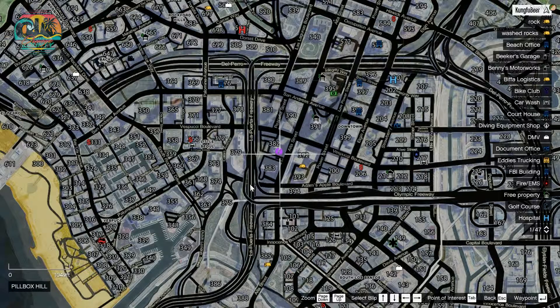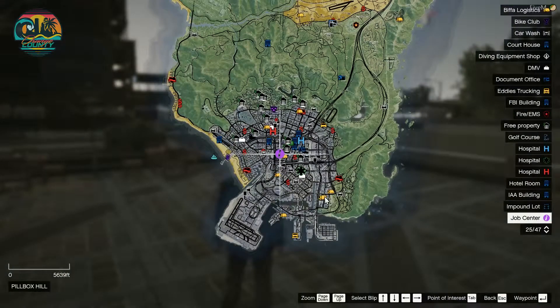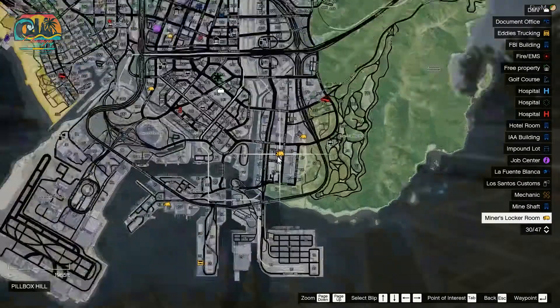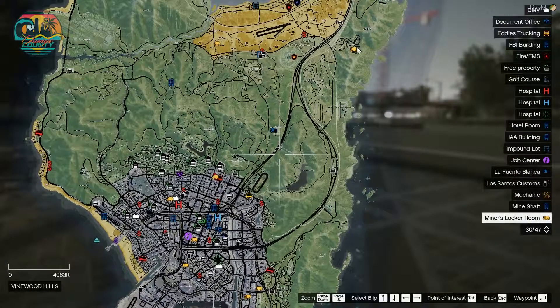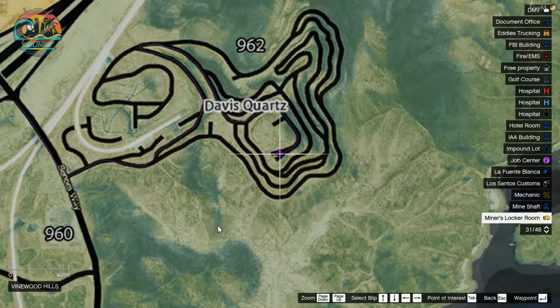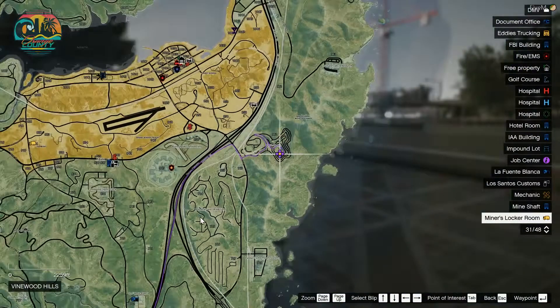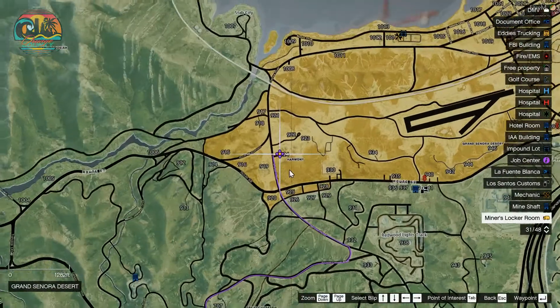For this, I'll drive to the Miner's Locker Room to clock in for work. The Locker Room is on Orchardville Avenue in Cypress Flats, Postal 60. Then I'll get a mining truck and drive it up to the Davis Quarry. I'll mine some stone before taking them over to the wash racks in Harmony to clean all the dirt off the rocks.